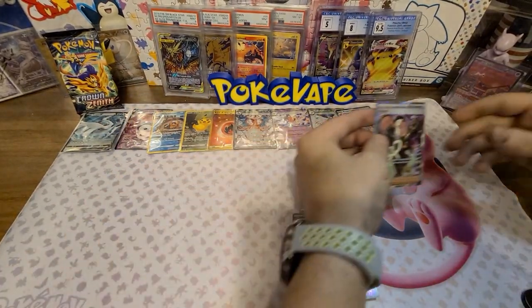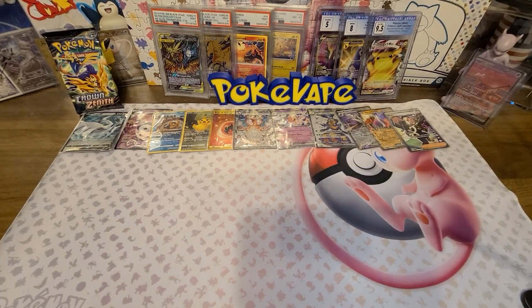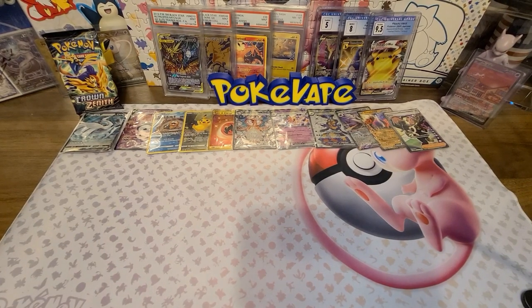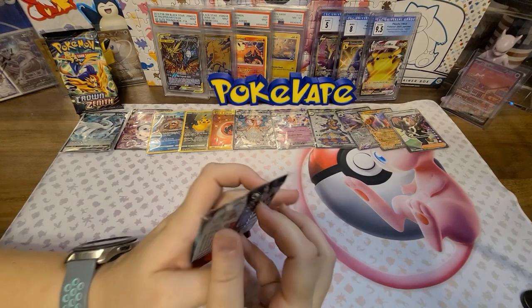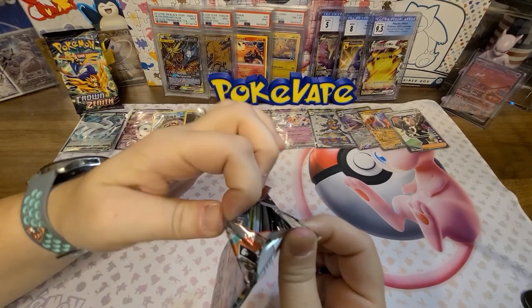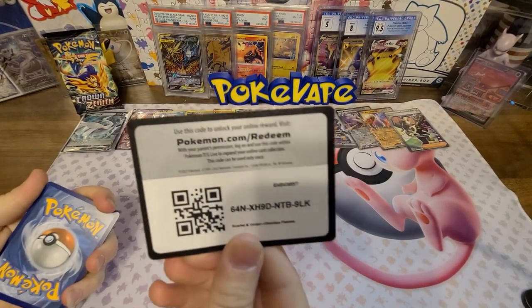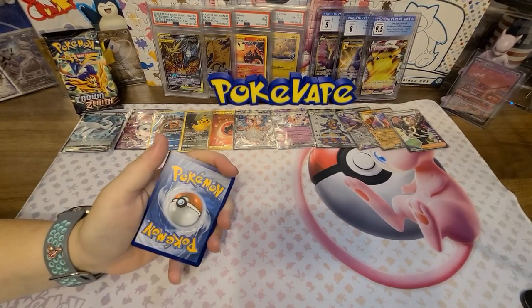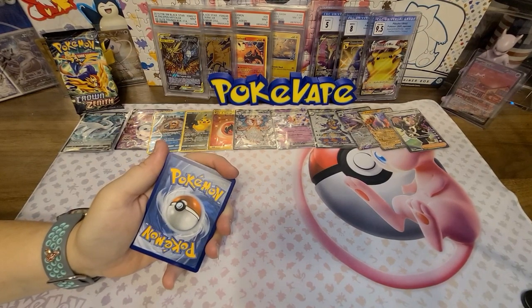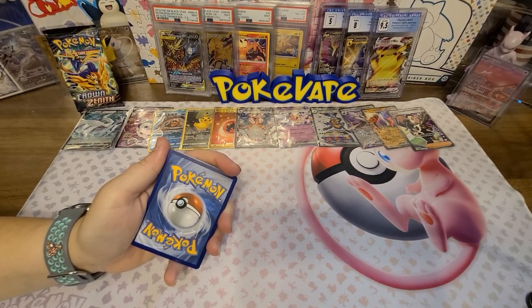On a side note, we've actually partnered up with Doobie - it's W Energy. They actually have apparel, hats, shakers, and energy drinks - same thing as G Fuel. We were able to partner up with them, so make sure if you place an order, use the code 'Pokey Babe' to get 10% off. It would really mean a lot to us and gets you a discount. Link will be in the description.